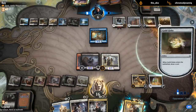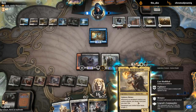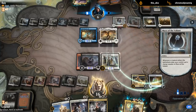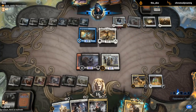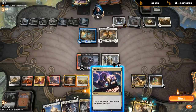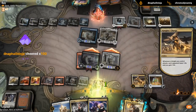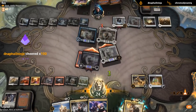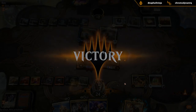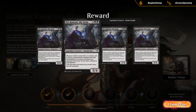Opponent plays a Guild Globe instead. We haven't really had time to activate Icon this game since we've just been replaying our commander over and over. They play Sephara — well, we're finally going to get to see Bond of Discipline winning a game. The attack would have worked anyway, but this gets more style points. Mardu wins two in a row!